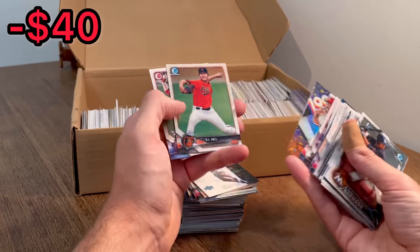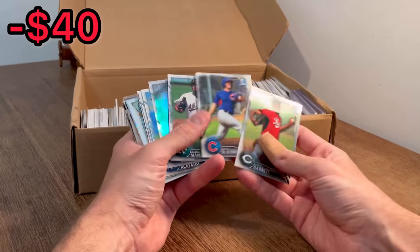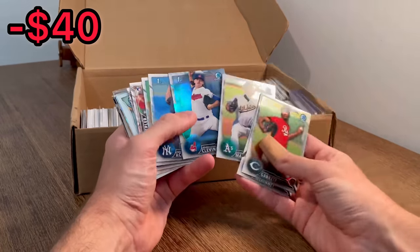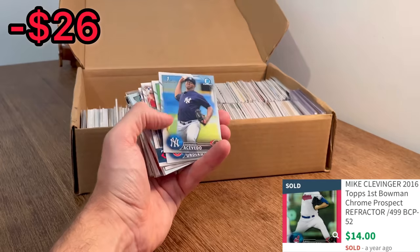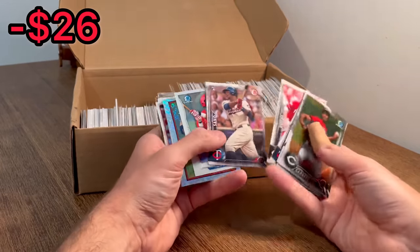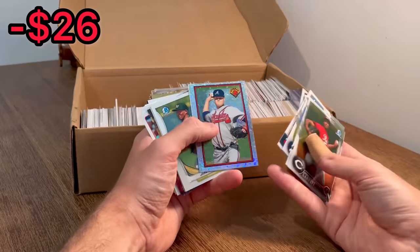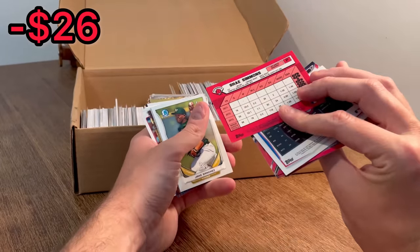Paul Dijon. D.L. Hall. J.P. Crawford. Shot Mania. Mike Clevenger. Nice, $4.99. Miguel Sano rookie card. Shea Simmons.